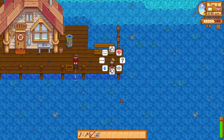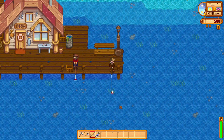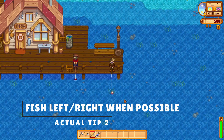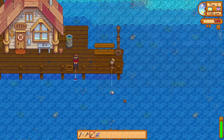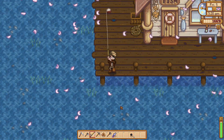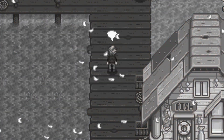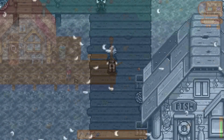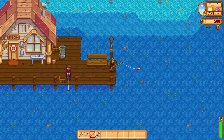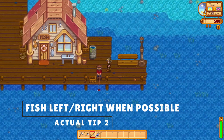Number two. We just learned that the direction you face and where you stand are both important parts of tool use, and nowhere is that more clear than when we're fishing at low levels. I used to stand directly in front of Willy's shop, fishing straight south off the docks, waiting for his warm embrace to show me the way. But then I found out that not only did Willy not like me like that, but also I was losing out on an entire tile of casting reach. When you cast to the right or to the left, you actually cast one tile further than if you cast straight up or down.